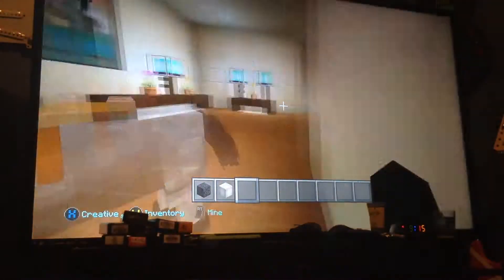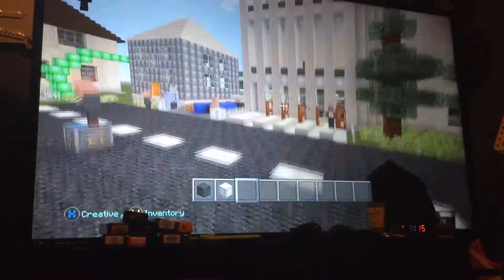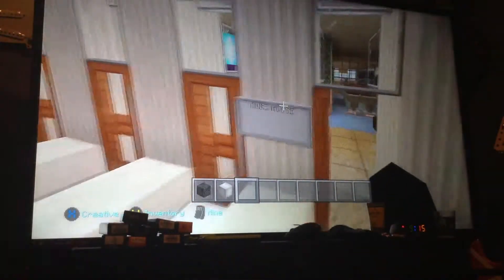I'll give you a house tour right now. So we'll start off with the front. This is my house. Laura could help me with it, so here we go. Dub's house.